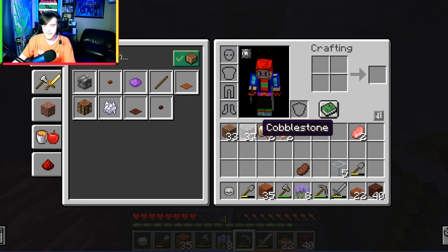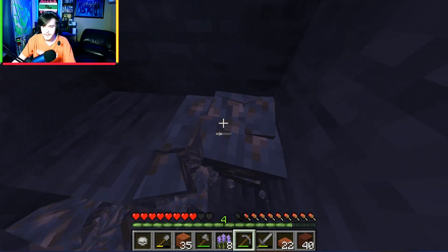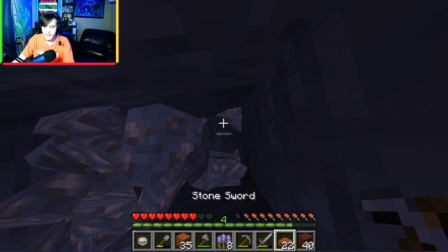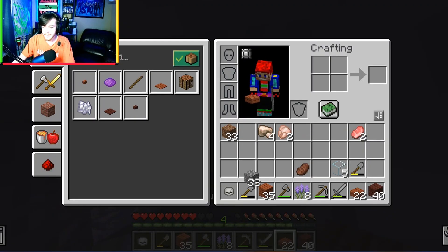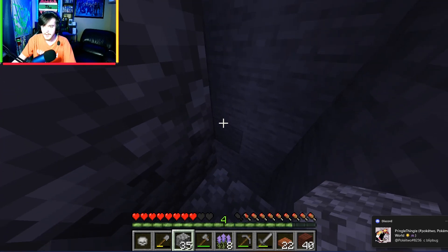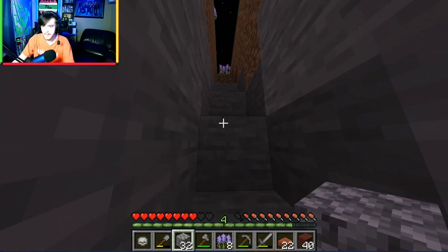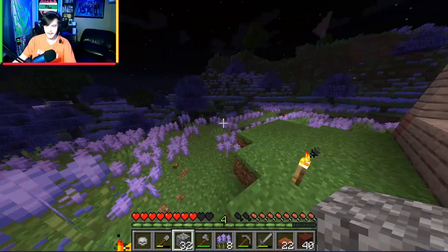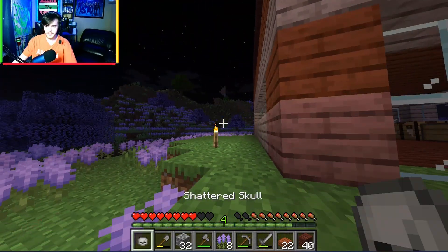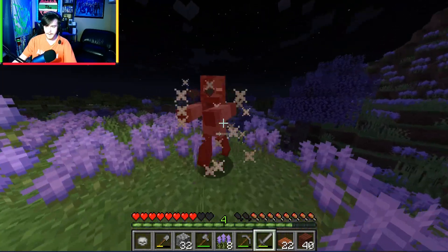My inventory is probably going to be really full. There we go. I need my cobblestone. I think I should place my torches. Let's go back up and make sure I have torches. I hear another zombie somewhere. Oh boy. Oh my gosh.